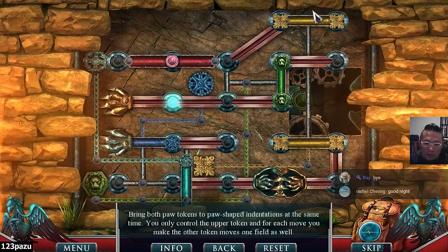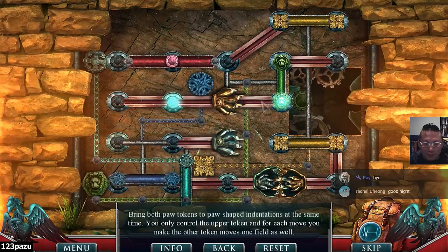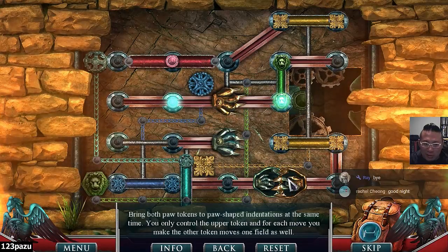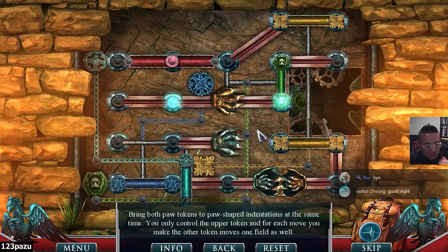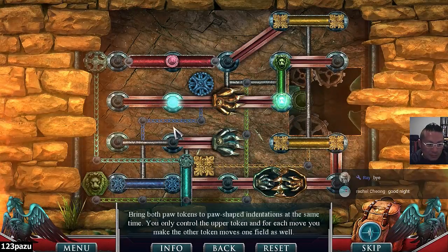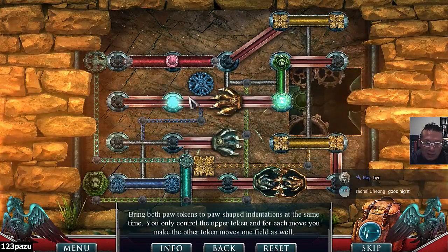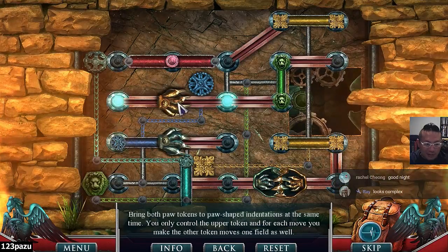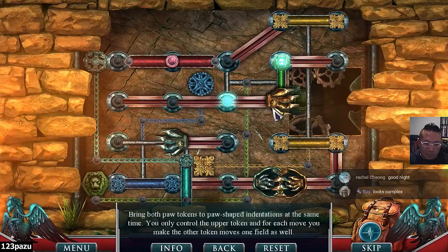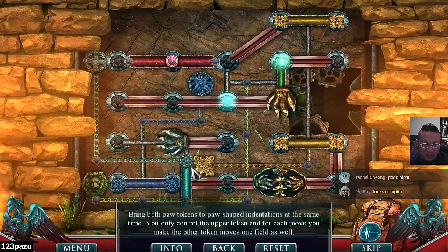So gold to gold — and silver, where does that go? Okay, so different color paw: gold and silver at the bottom.